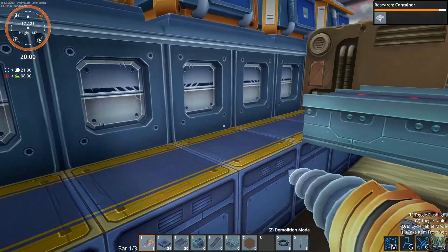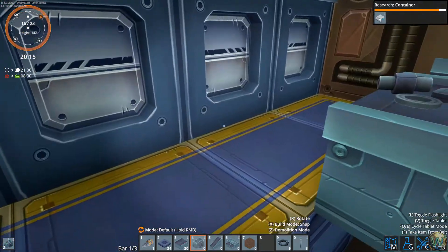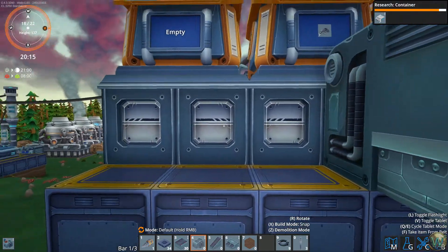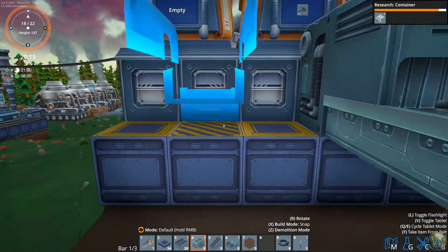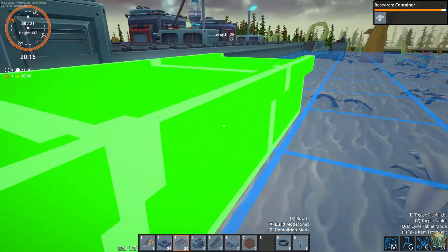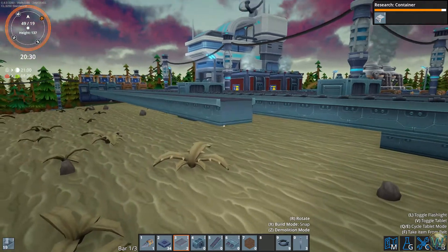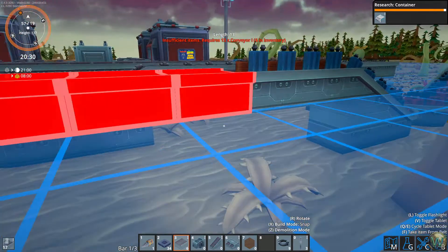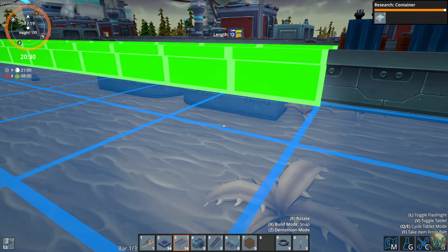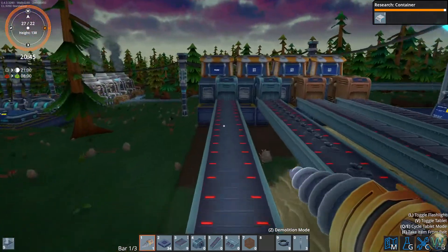We need two stacks of xenoferrite. And we can at least stockpile some of these other things, that way we can come and grab them instead of having to make them by hand. I'm going to set this one to have one locked slot as well as this one.